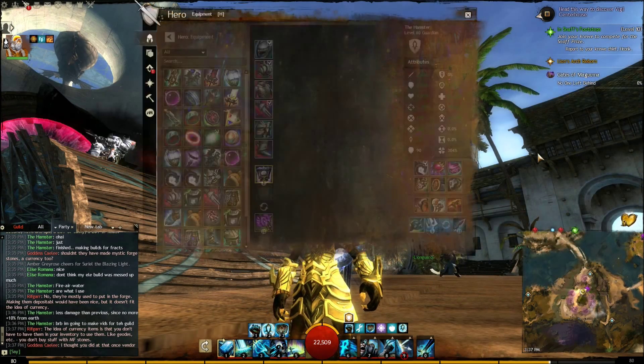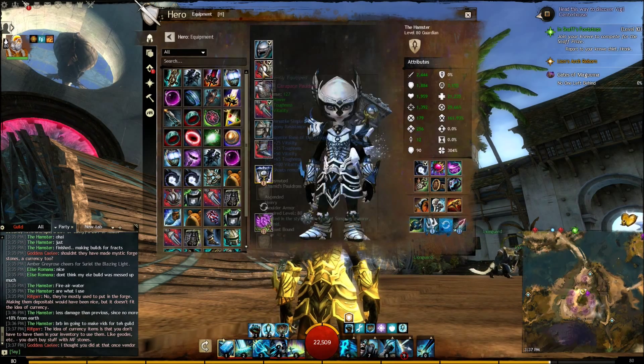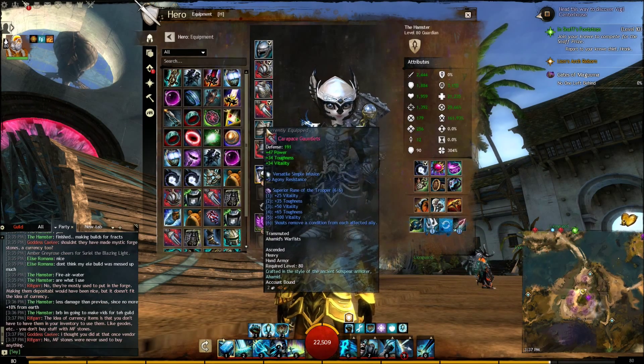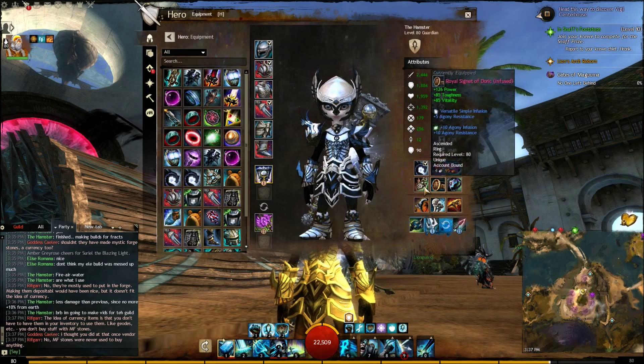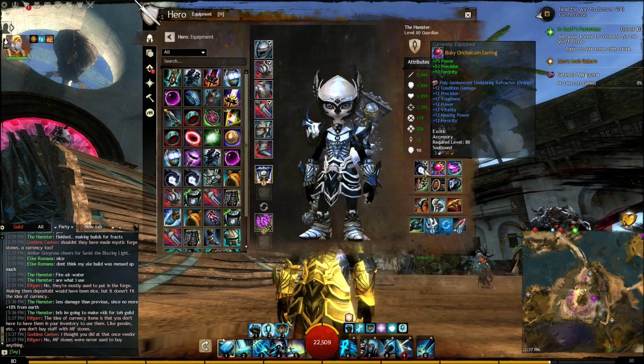Let's start with the Armor. Armor is going to be full Soldiers with Trooper Runes. We're always going to be keeping our Trooper Runes for the condition removal — it's awesome.